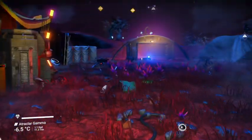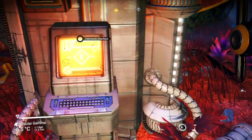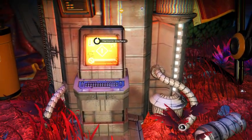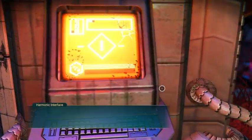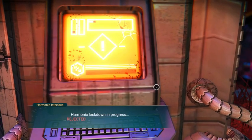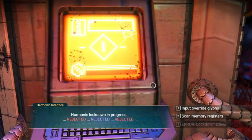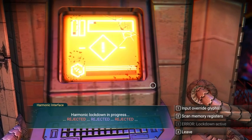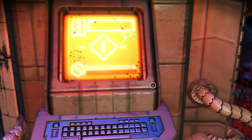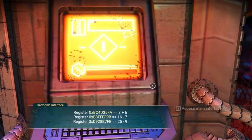Let's come over here to the harmonic interface — everything is harmonic. Harmony is everything. Harmonic lockdown in progress. I did another video on this but we'll go ahead and do it again since we're talking about how to get these. So first you've got to scan the memory registers and then that'll tell you the glyphs to put in. So scan the memory registers — it's basically going to give us some math here.